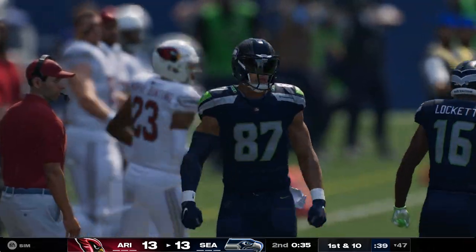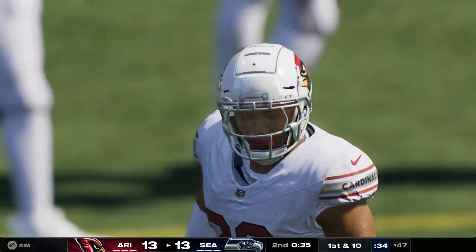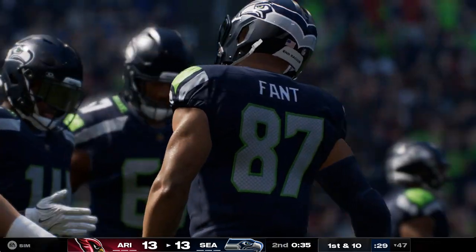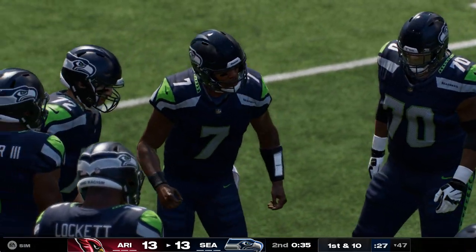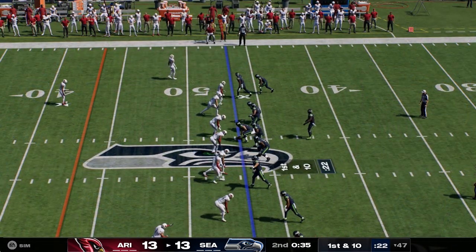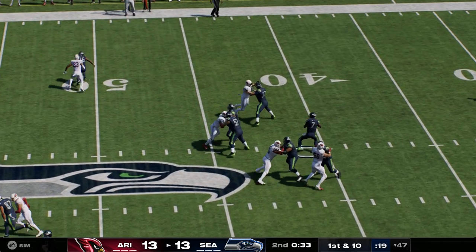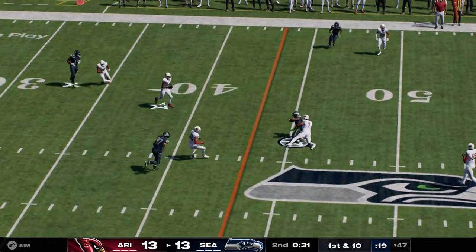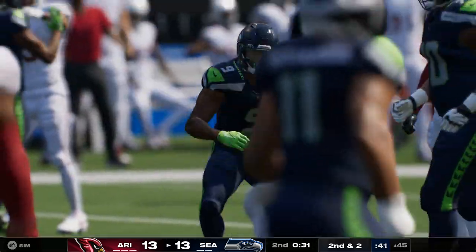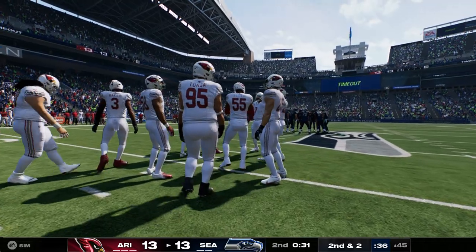Open man — the tight end — and he'll be out of bounds but able to get it past the 45. This drive starting off on the right foot: 18 yards, answering any questions of how they'd approach this drive. They come out throwing. Smith to Walker underneath — the Seahawks use their first timeout with a little over 30 seconds to go in the first half.